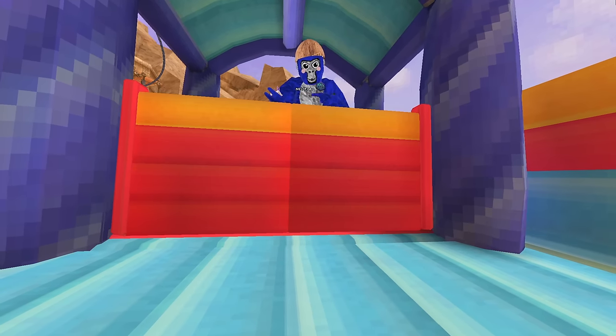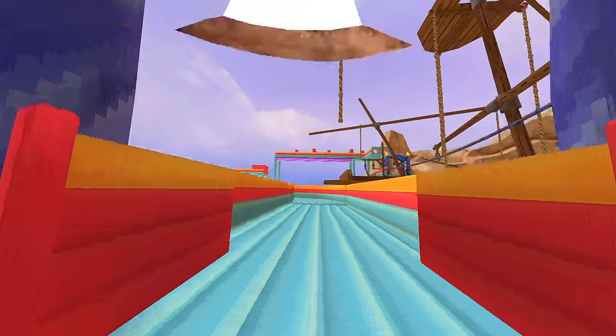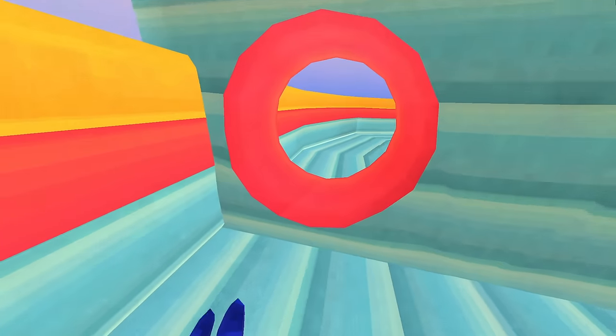Now these doors behind us are closed, and they will open again when the race starts. Get ready — open sesame! And the gates open, yes! Let's go! I am not good enough — go, go, go! The best motivation is negative motivation, guys.